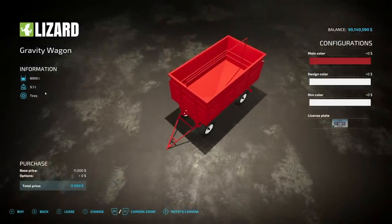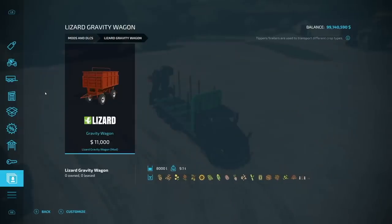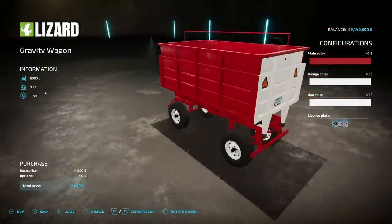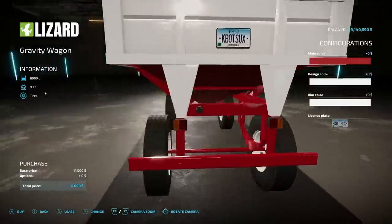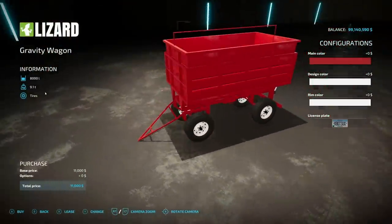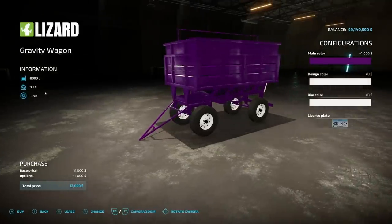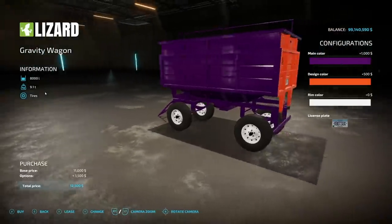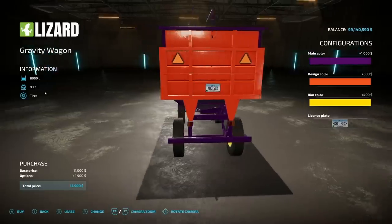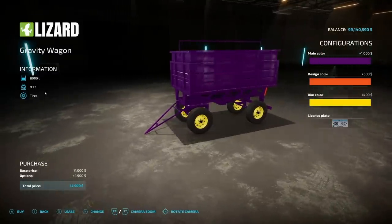The Lizard Gravity Wagon will hold 8,000 liters of bulk material - not just auger wagon crops but forage as well. You can hook multiple of these together via the trailer hitch on the back. Customizations include main color - let's go purple - design color, let's go orange for the back part, and rim colors in yellow. You can customize these however you like, plus there's a license plate.